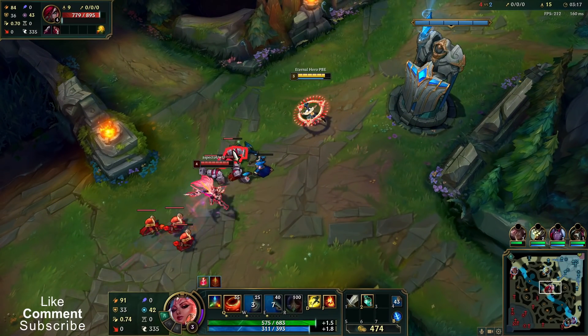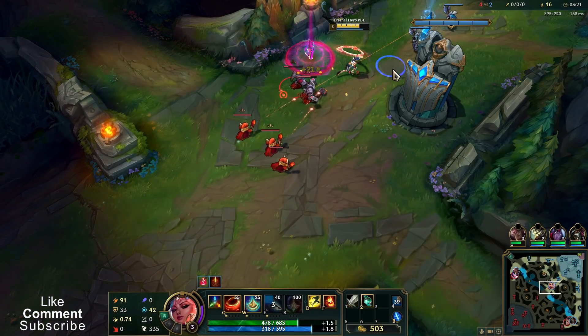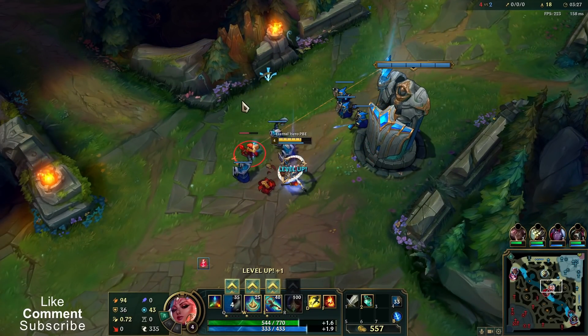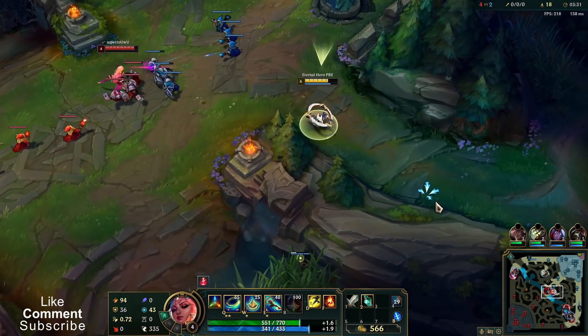Also, the first time you attack a target there's additional damage from your enchantment, and then there's a cooldown. When you see this circle it shows you the time that has to elapse until you're able to gain the same effect again.